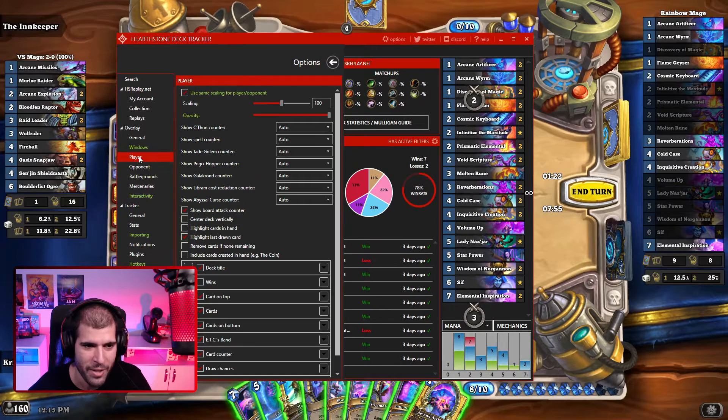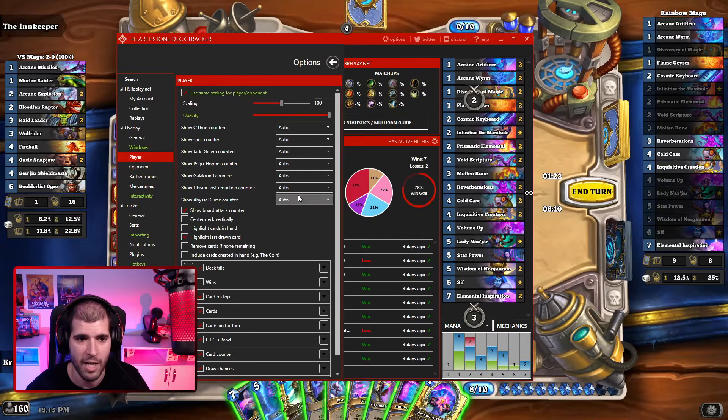Now moving down over to the Player tab. Here you can work with the scaling of the deck tracker, which is gonna change the size of the box showing your deck. This is the opponent's deck, and you can do that from the opponent tab too, but let's concentrate on the player tab right now. We also have opacity — you can make it more transparent.